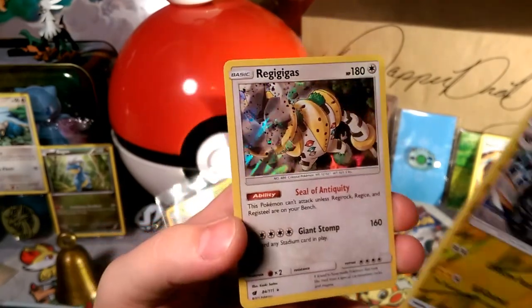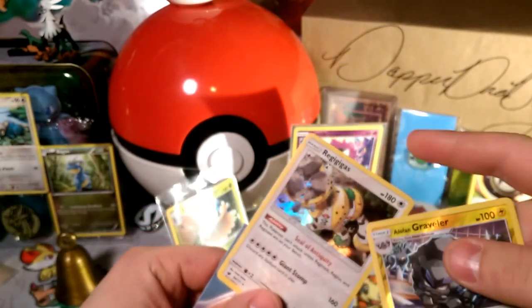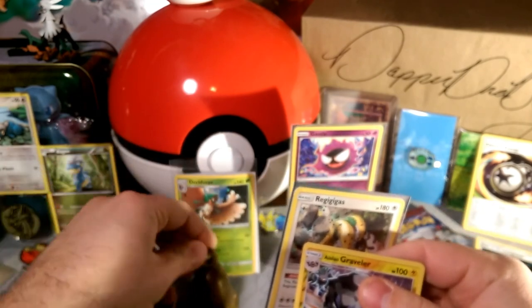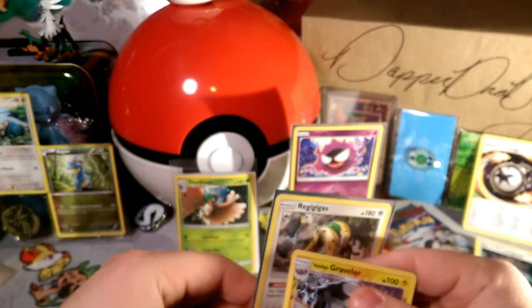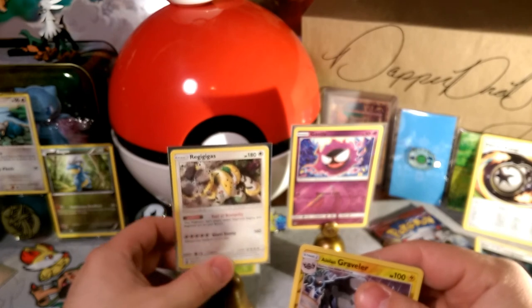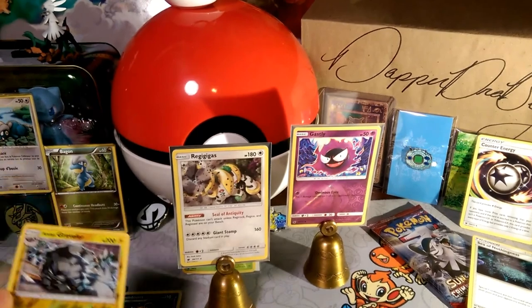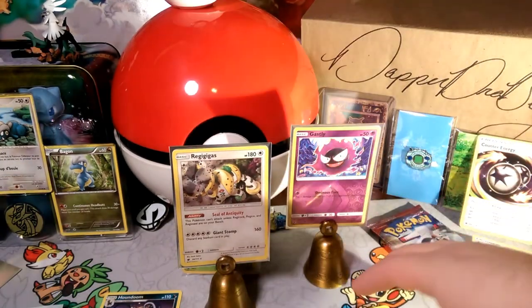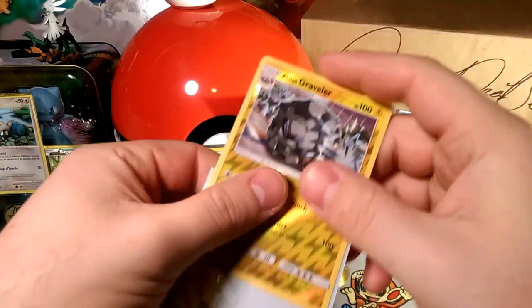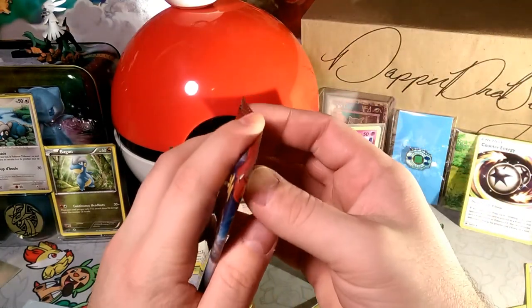Our rare in the pack is a holographic Regigigas! I think I have a playset of these now, so I just need the Alolan Muk, the Regigigas, and some way to get a ton of energy onto Regigigas so he can battle — 160 damage and discard a stadium is a pretty sweet attack, but it's such a high attack cost that it's difficult to get it up and running.